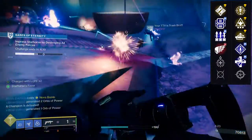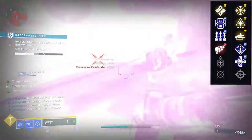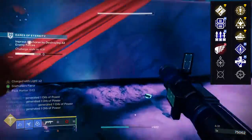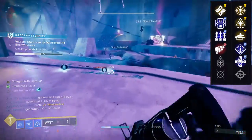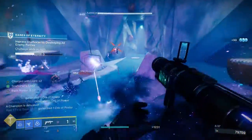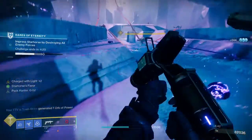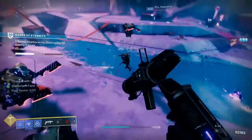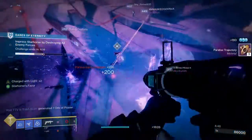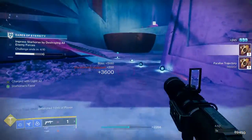For the second row, it's Threat Detector, Wellspring, Auto-Loading Holster, Rampage, Unrelenting, and Snapshot Sights. This one is more notable for the fact that it might be the last wave frame we see for a while — unless the grenade launcher in Witch Queen is a wave frame. There is one from Season of Dawn, but you can't get that one anymore. I highly suggest people scoop this one up just for the novelty, honestly.